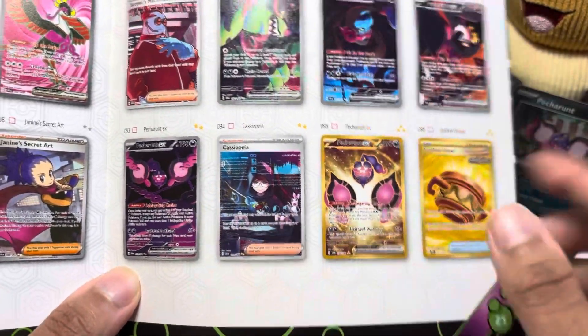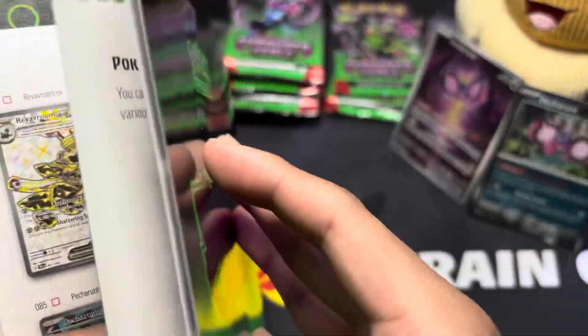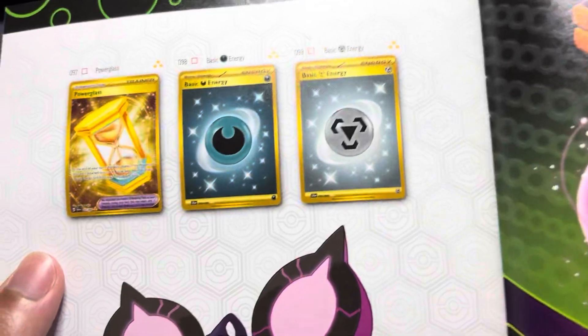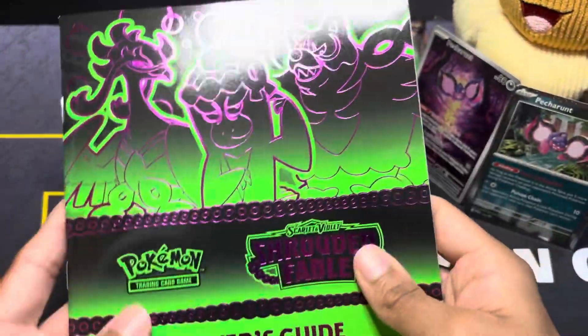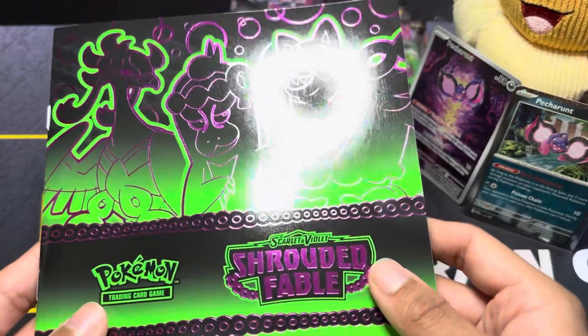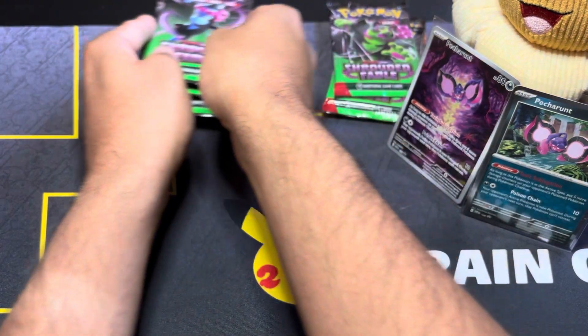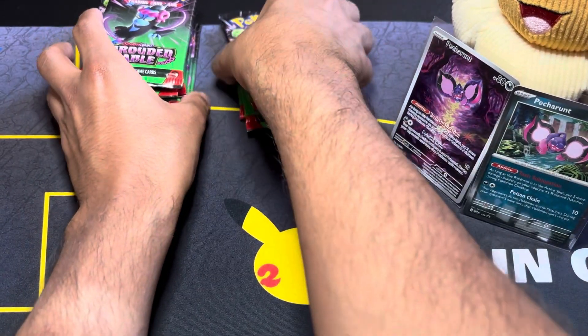The biggest card you could pull from the set is probably Cassiopeia, which I'd love — it's got a great background. Then you've got your gold cards: Petran, Earth Vessel, and more on the back. Plus the power glass. Even though this is the smallest Scarlet and Violet set, you can literally pull anything — let's see if we can.